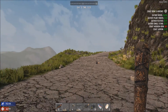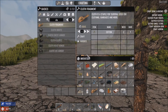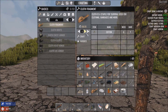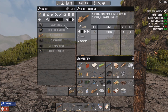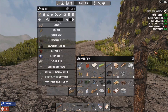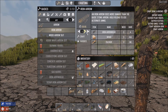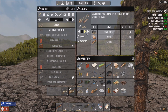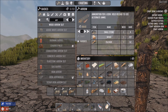Hey everybody, welcome back to Seven Days to Die. Last time we found... what are we doing? I'm just crafting random stuff. I have four of these iron arrowheads. Let's see about iron arrows. Cool, I can make four of these special ones too. I'm gonna make four of those, and how many regular arrows can I make? I can make four of them. Alright, so I'm just making a bunch of crap.